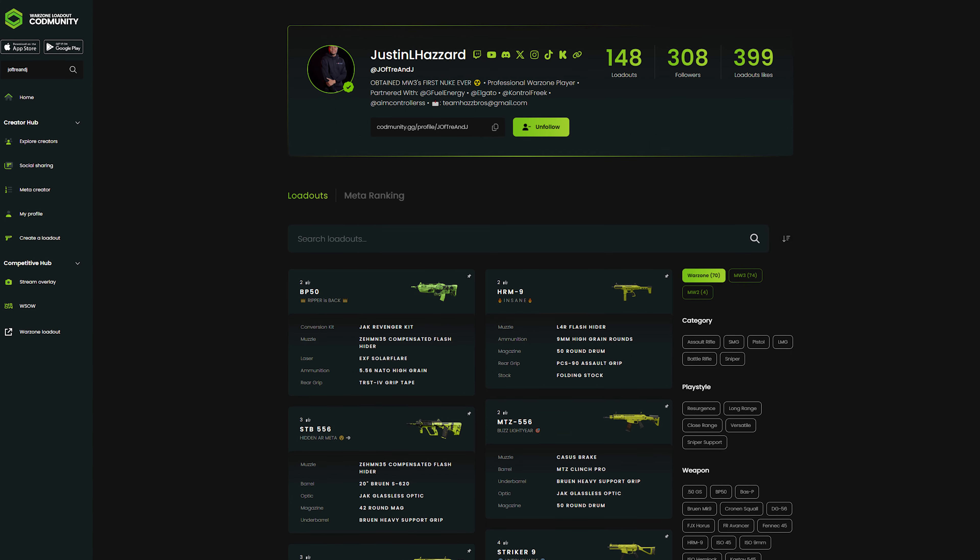The DG-58 conversion kit destroys. You can get my classes on the Call Immunity app — backslash J of Train J. Welcome to Hazardous Academy.